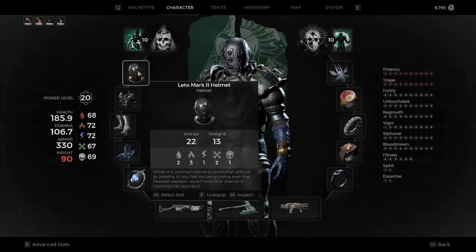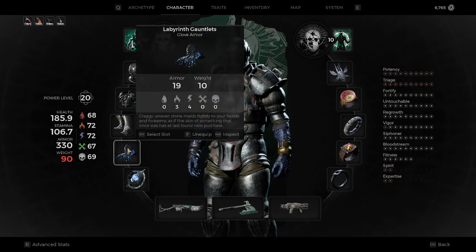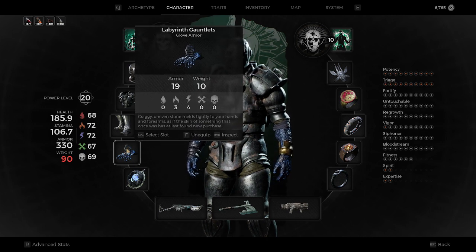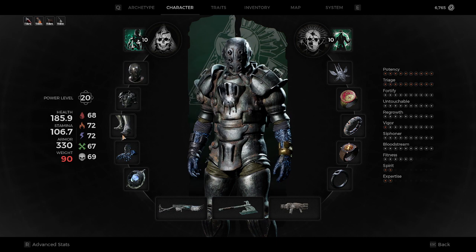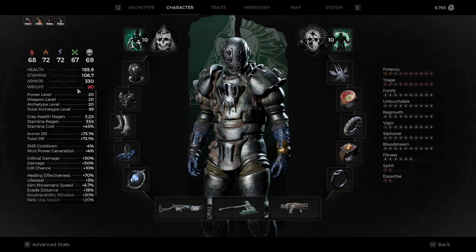Going down the list, we have the Leto Mach 3 as per normal. I've switched out the gauntlets for the Labyrinth Gauntlet, because for some reason the armor on the gauntlets is higher than the Leto. Thank you to the comments that pointed that out — this may be a bug, but either way, at this point in time the Labyrinth Gauntlets have the highest base armor, giving us 330 armor and 73% damage reduction.